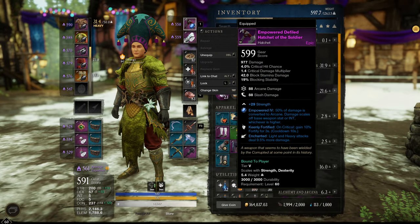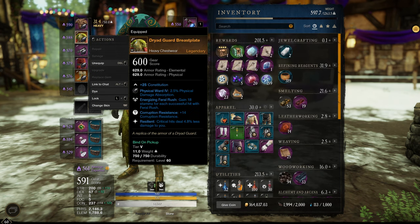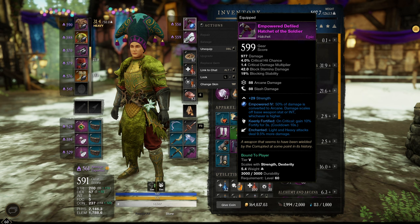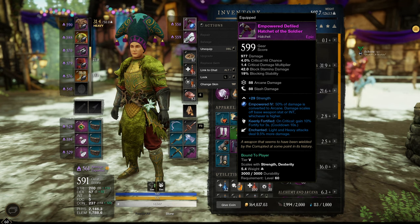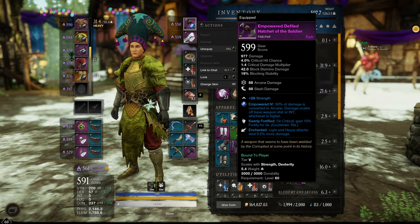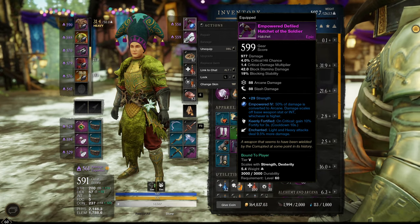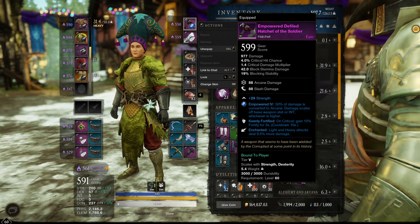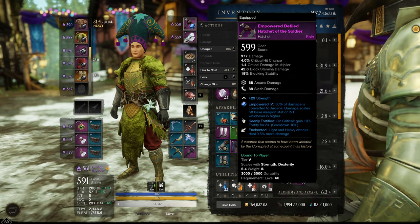I'm running an Arcane Gem at the moment because in the Onix meta most people are running full Onix Gems — the most damage you're taking is usually from bows, muskets, and melee. To circumvent that I'm using an Elemental Gem, specifically Arcane, which also does more damage to Corrupted, including the Brute in Outpost Rush. Even if someone is in full Onix and I've got a Malachite fully procced, I will still do less damage than with the Arcane Gem, because of the way resistances work in this meta.